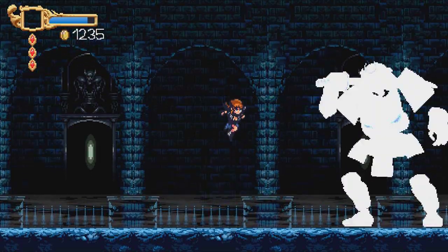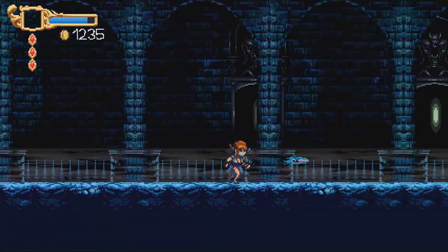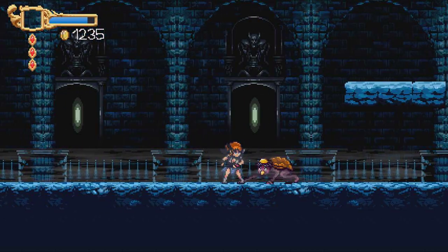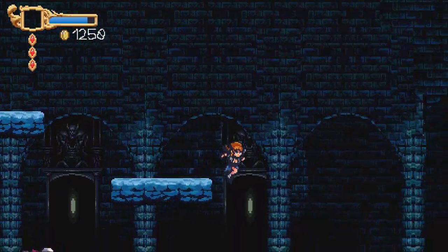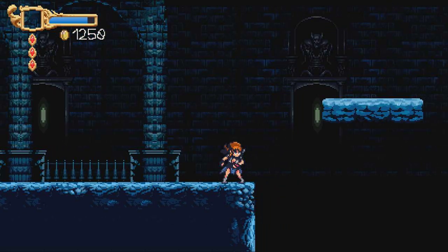Look at this — I can abuse the enemy because he can't attack when I'm at this range. Don't go to the bottom because of that enemy — it's hard. That's why they put that there — so you have to dodge through the top.